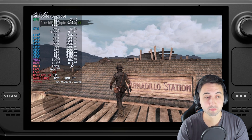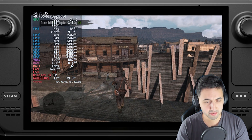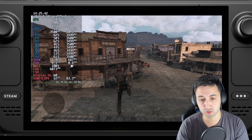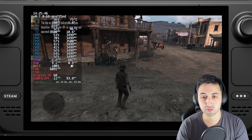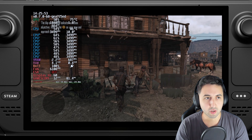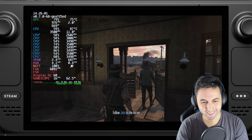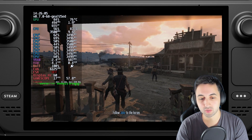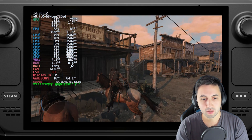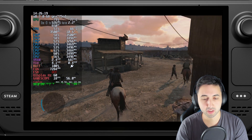The game looks pretty good, but you might be asking yourself why it's only using half the GPU and CPU. Well, the CPU and GPU share a 15W TDP, which means that if the CPU is doing a lot of work, the GPU will lower the clock and let the CPU do its job. There are some broken textures here as well. The CPU is being fully utilized when it comes to clock speed, so the GPU cannot do more work. That's basically the reason.